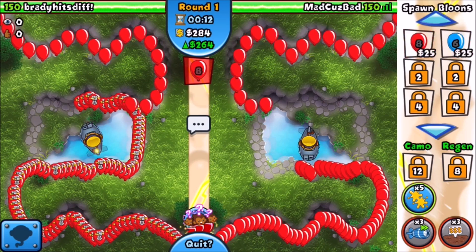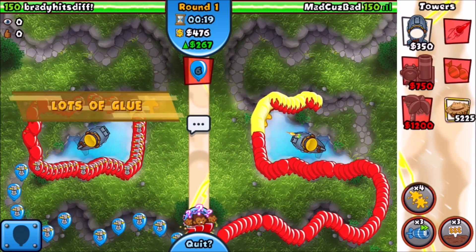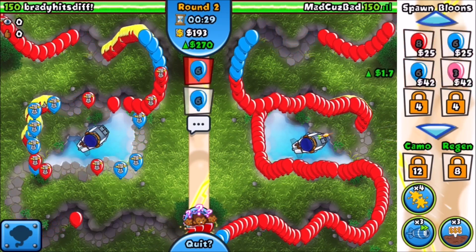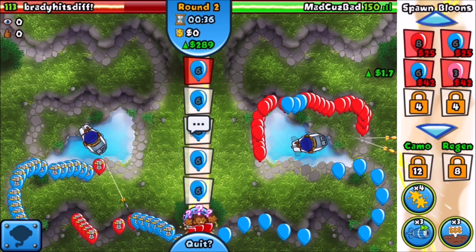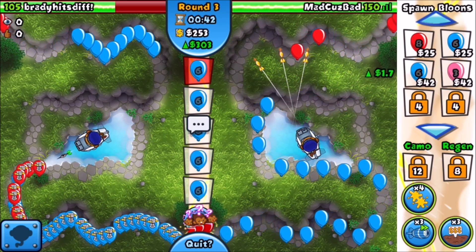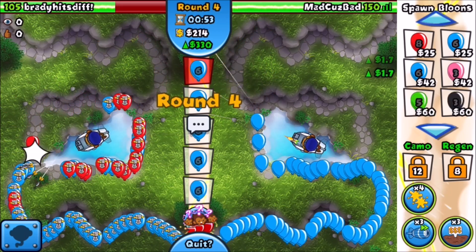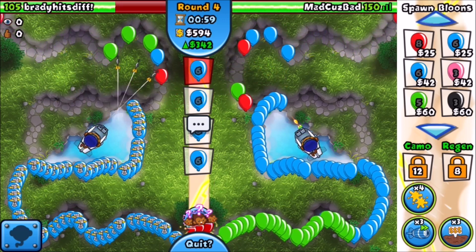I'm going to go to about 350 Eco, and then I'm going to start to farm. Maybe 400. I'm actually going to go to 400 Eco and then start to farm. We do have to worry about round 4 greens, but it goes around this loop-de-loop in the middle twice. Oh, it's round 4 already. I'm stupid I guess. Are we good against this? I'm going to burn a monkey glue — or lots of glue. Same thing. We're going to go to 400 Eco.